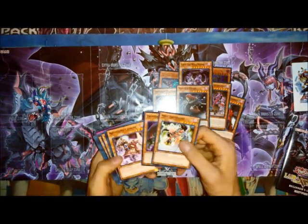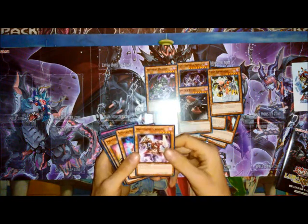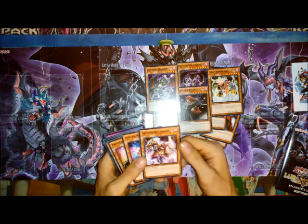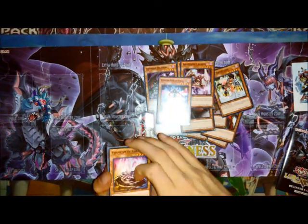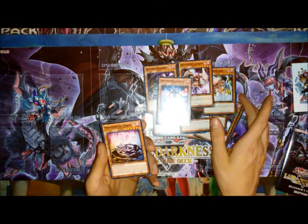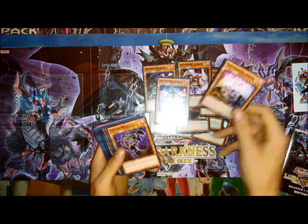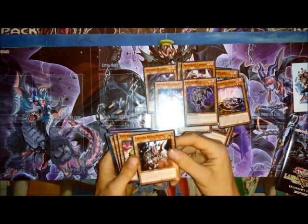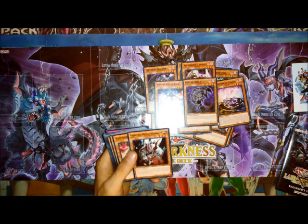Here's the other Archfiend that comes with — one of the others anyway, Mistarch Fiend. You can normal summon it without tributing so it can be 2400 with no tribute, which is pretty good, but it dies at the end phase. Then there's Infernal Dragon — I don't remember where this came from originally; I think it was a promo for something. It's kind of okay, probably gonna take it out. Archfiend Cavalry: if it's destroyed by a card effect into the grave, you can target an Archfiend in your grave except itself and special summon it, so that's pretty cool for summoning out your bigger monsters. Phantom of Chaos — this was originally a card that Jaden, according to the show Yu-Gi-Oh GX, actually created; he drew it in a contest. I'm probably not gonna run it.